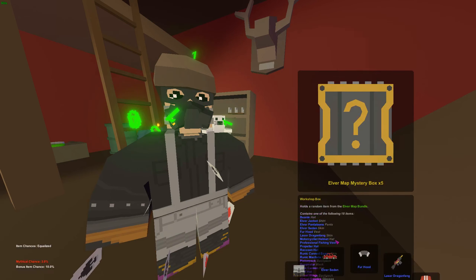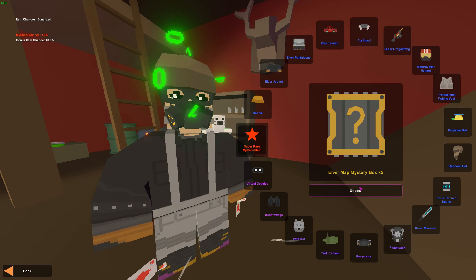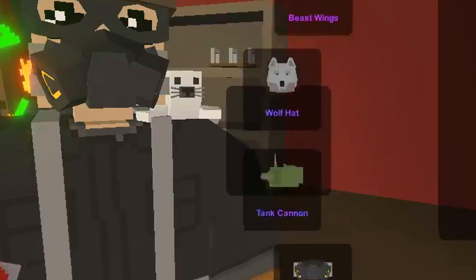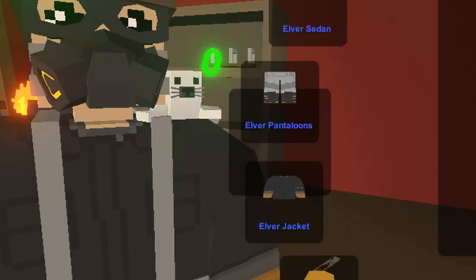If I get mythical, virtual goggles, or beast wings I'm happy with those. That's all. Or the wolf hat, obviously. Seems like this box we're not gonna get any of those — we're gonna get a blue.